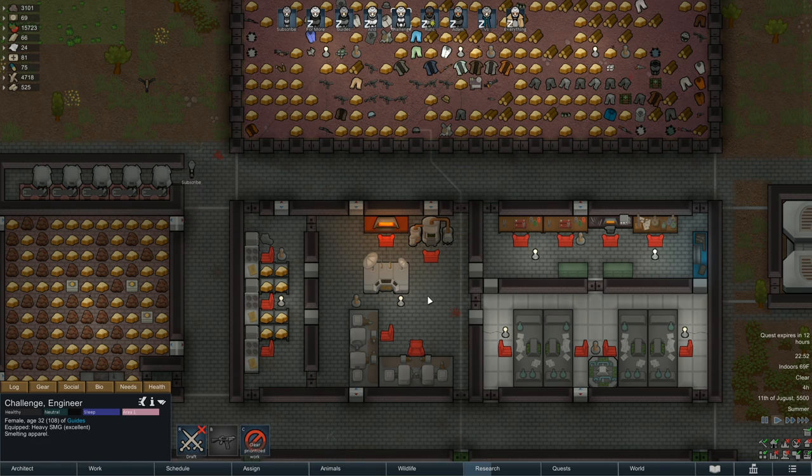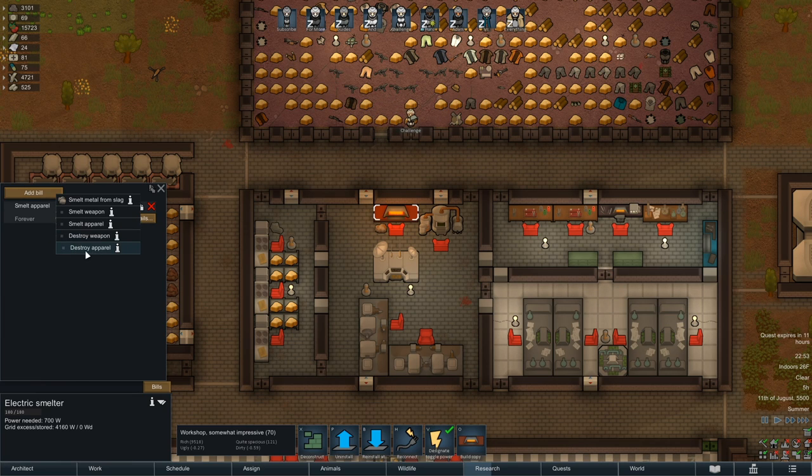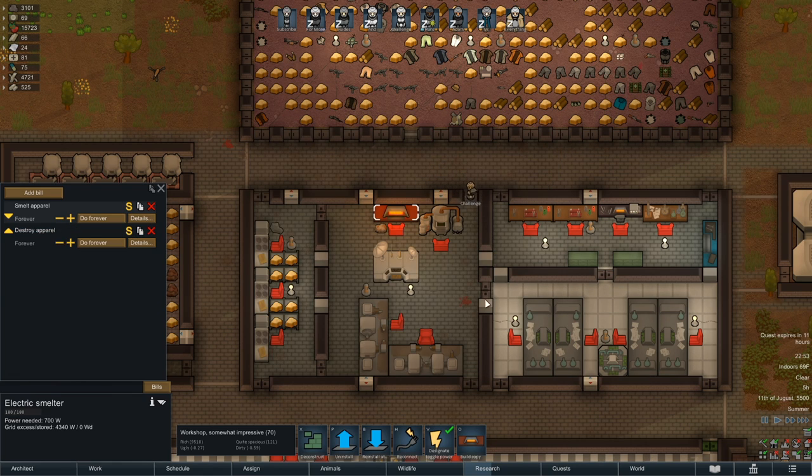You will also want to set up a work order to completely destroy tainted equipment that is not smeltable. To do this, add another bill to the Smelter, only this time choose Destroy Apparel. On this work order, make sure to again uncheck Allow Clean Apparel, but also, very importantly, uncheck Allow Smeltable. Setting up these two orders will ensure you get the most out of your tainted items while disposing of the useless ones.